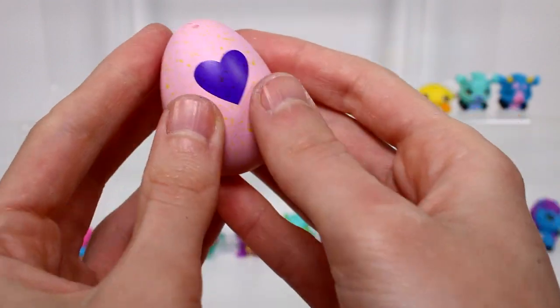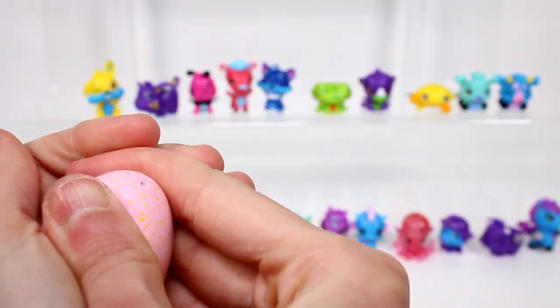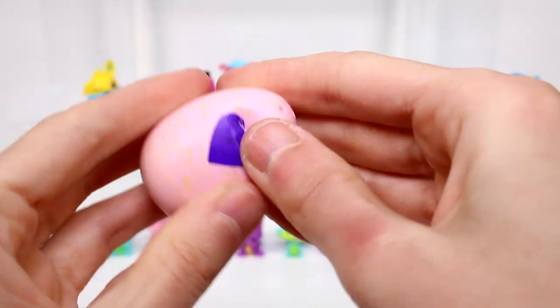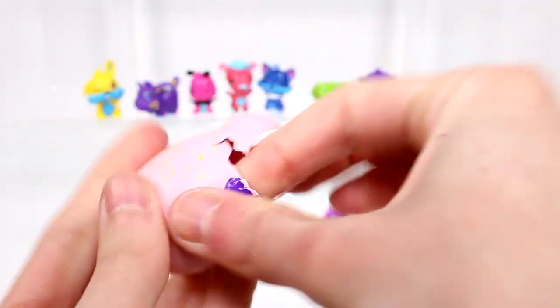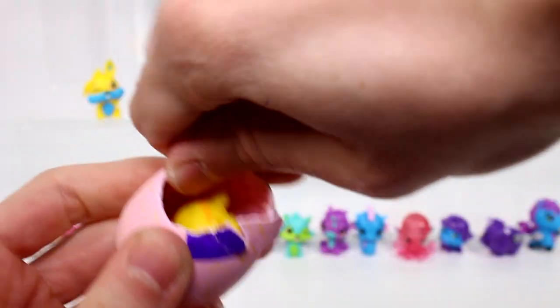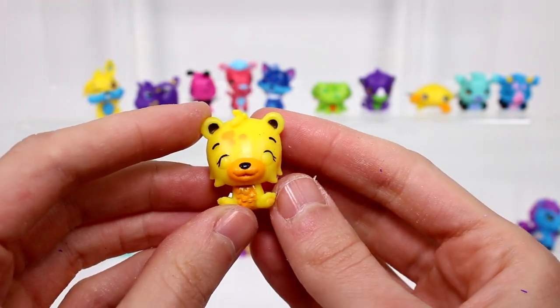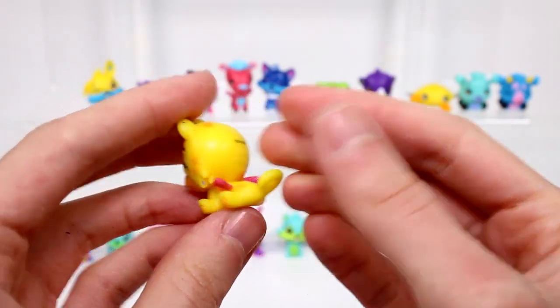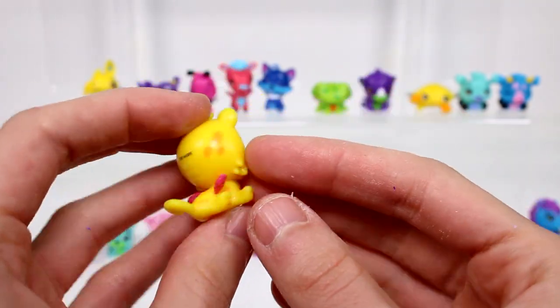And then we have a yellow egg - this will be the savannah. Let's see who it'll be. Maybe it's Chi-Tree. I think it might be Chi-Tree. Chi-Tree looks so excited. Chi-Tree is a rare in this color. She's so cute.